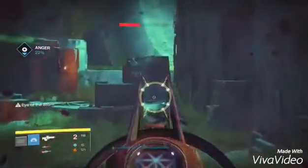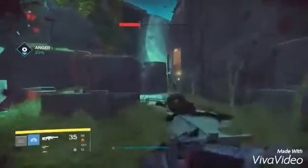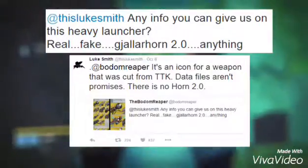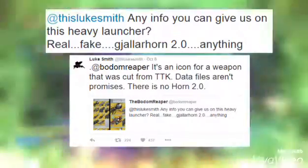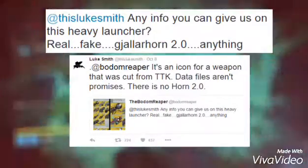I'm hoping this will come in a future DLC. It was part of the Taken King files but was taken out. A guy named Bootam Reaper tweeted to Luke Smith asking for any info on the heavy launcher — real, fake, Gjallarhorn 2.0, or anything. Luke Smith responded saying it's an icon for a weapon that was cut from the Taken King data files, and that data files aren't promising.